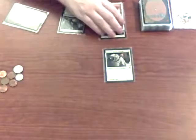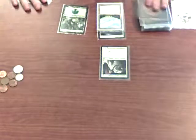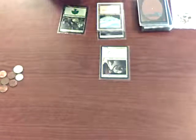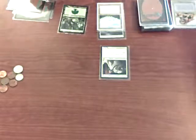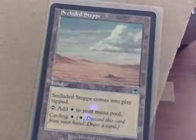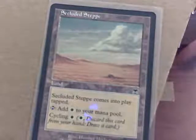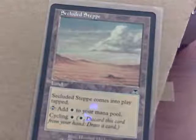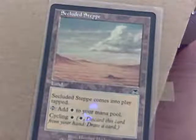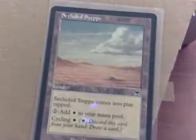Starting my fourth turn — untap. I have no cards that say upkeep, so I basically ignore it. I draw my card for the turn. I'm going to play my land, except this time it's not basic. This is a Secluded Steppe — it has rules text on it, not just a symbol. It says I can tap it to add one white mana to my pool, but it comes into the battlefield already tapped, so I can't use it right away.